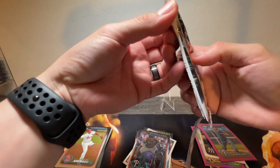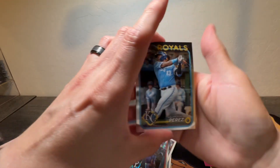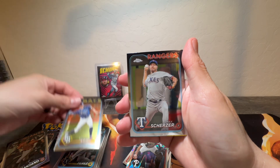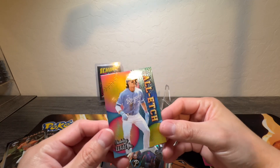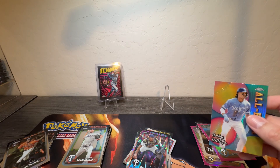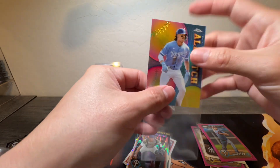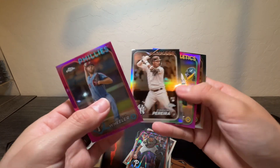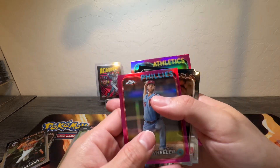Last pack. Looks like we got an insert — Salvador Perez, Brandon Lowe, Max Scherzer, and Witt Jr. So nothing too crazy in this one. But I think this card is like a dollar or so — I'm gonna see how much these cards are. This is a rookie, so it might be worth something. Both of them are actually. But catch you guys in the next one.